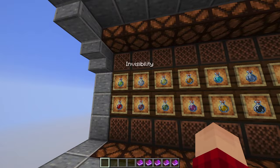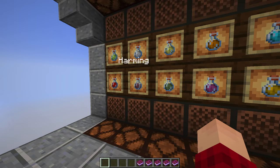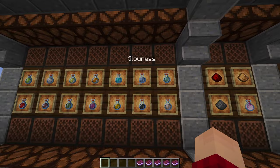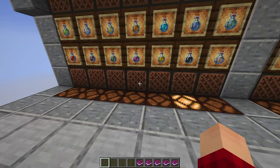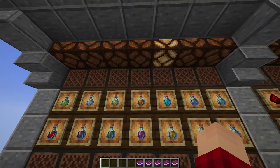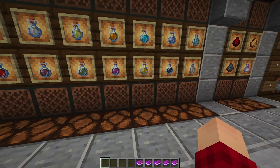This is the selector panel. We have all our potions here: night vision, invisibility, leaping, fire resistance, swiftness, slowness, water breathing, healing, harming, poison, regeneration, strength, weakness, and slow falling. We can select any of these — the light turns on when we right-click the note block. It's important not to spam the note blocks too quickly, but for the most part it's pretty quick in switching.